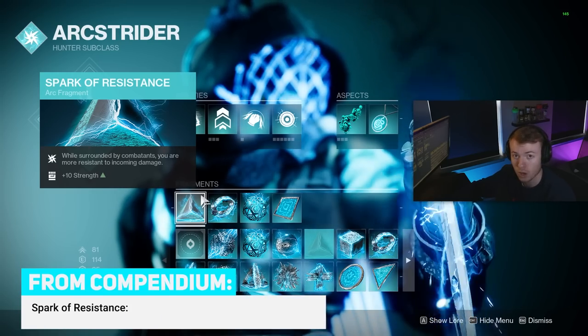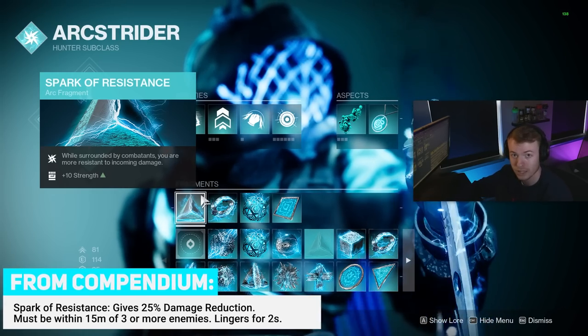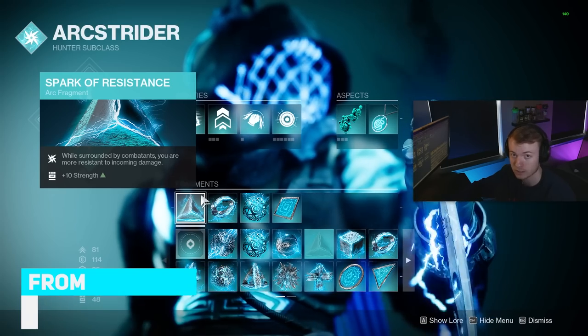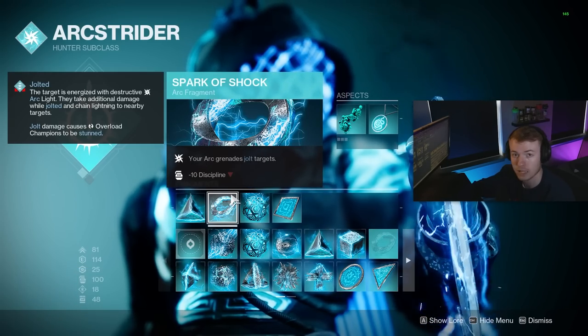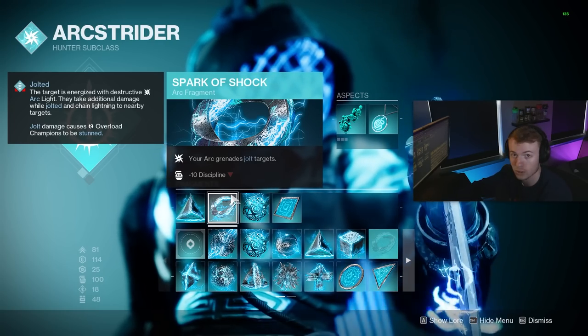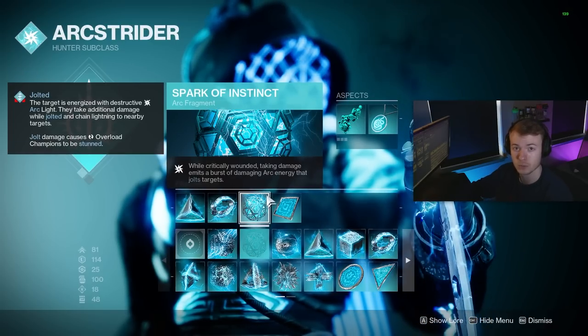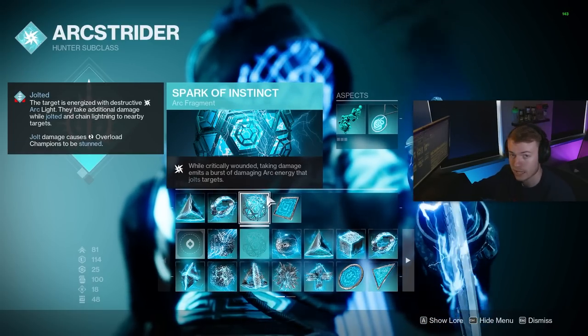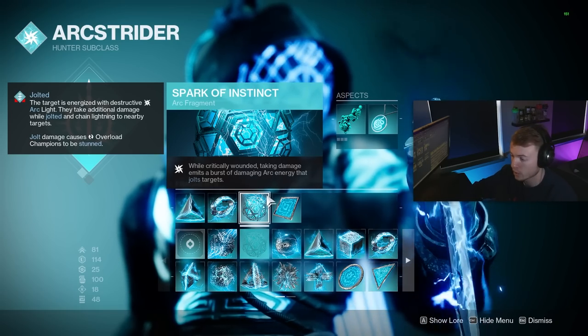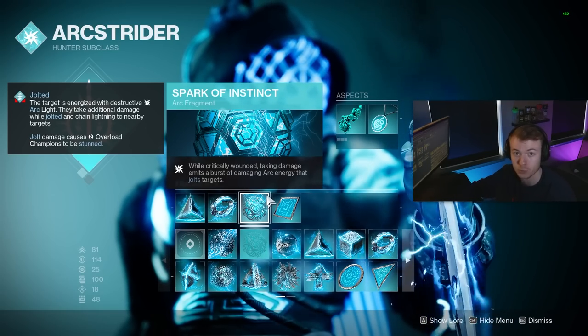Fragment-wise, Spark of Resistance offers 25% more Damage Resistance whenever we are surrounded by combatants, and this has a slight lingering effect. Spark of Shock allows our Arc Grenades to Jolt targets — mainly for extra damage and stunning Overload Champs. I also paired this with the new Fragment Spark of Instinct — anytime we become critical, a wave of Jolt goes out damaging enemies, which should help with getting our initial stacks up to x3.